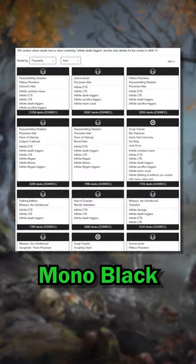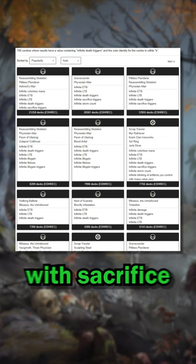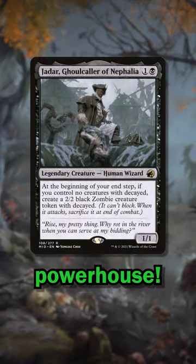And speaking of combo potential, Mono Black has no shortage of ways to go infinite with sacrifice loops, so go nuts with this under-the-radar powerhouse.